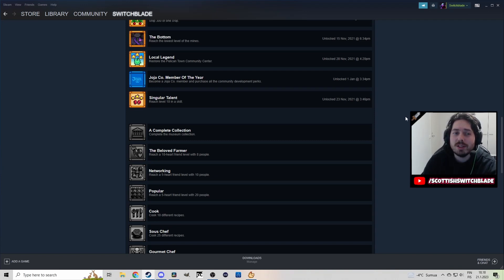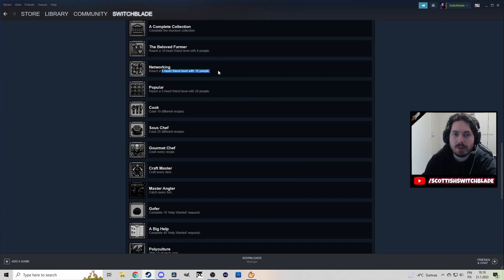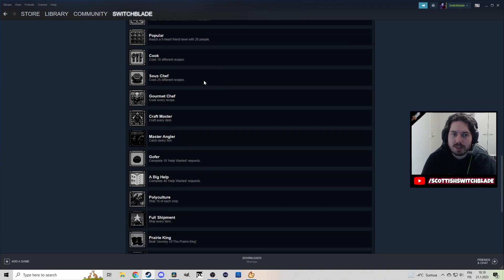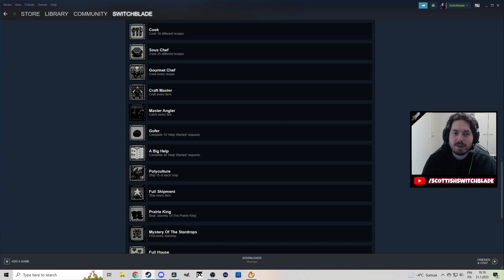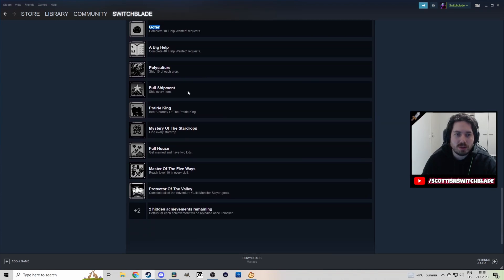What we need to focus on is we need an achievement — we haven't got a single achievement since we started this series. Complete the museum collection? That's not going to happen today. 10 heart friend level with 8 people? Not going to happen. 5 hearts with 10 people — that is something we can be working on. The recipes and crafting every item are going to be standalone videos. Same with the fish. We're going to check the Help Wanted sign every single day. 15 of each crop — I think they'll come naturally.